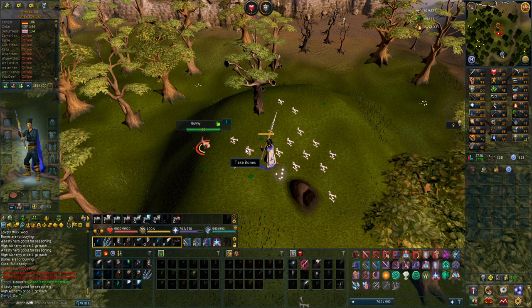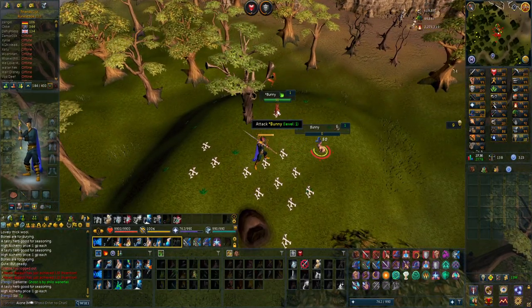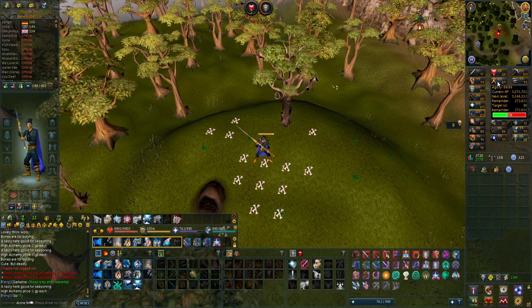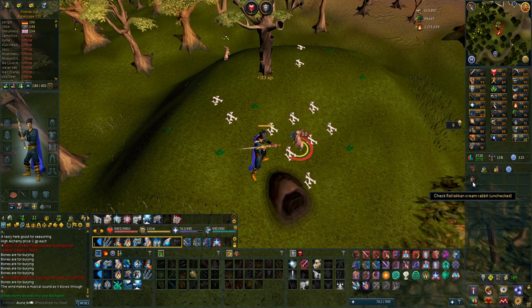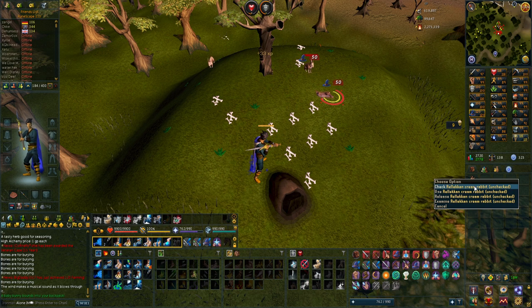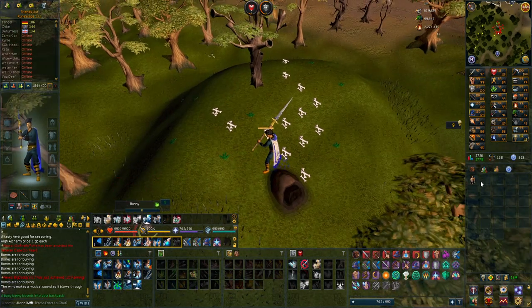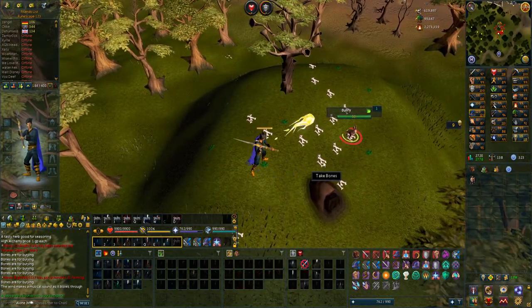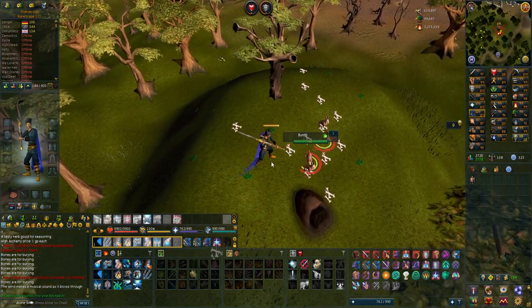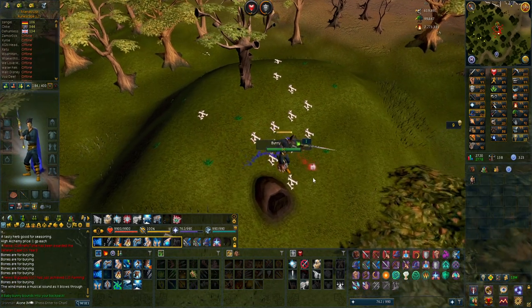I can use extreme hunter potions to do charming moths, which gives a decent amount of agility but mostly hunter experience. That's probably the way I'll go for 99 hunter, and along the way get to around 91 or 92 agility. I found a Rilekan cream rabbit — it's unchecked and it's a female, so when it grows and I gather its produce I'll get the teeth. I might grind for another one so I can get more produce rather than just two or three every time.